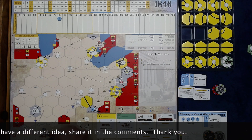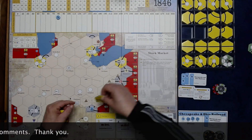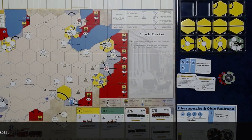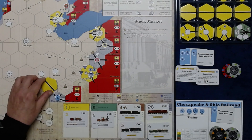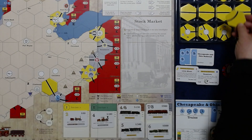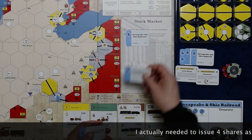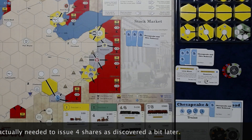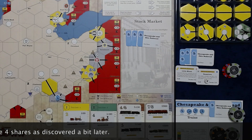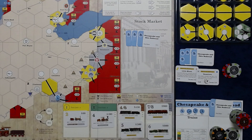Let's pay for that track first. We have two options: we can go straight to Dayton or attempt the curve to Cincinnati. We'll try straight first. We're going to need additional money, so let's issue three shares of Chesapeake for an additional $210. We've already paid for the track.